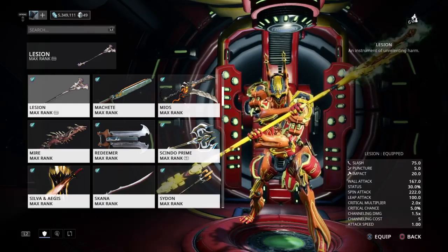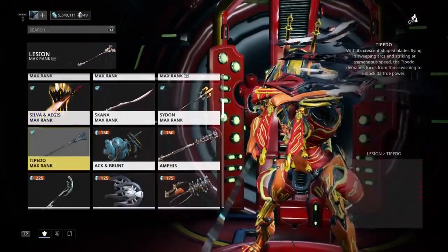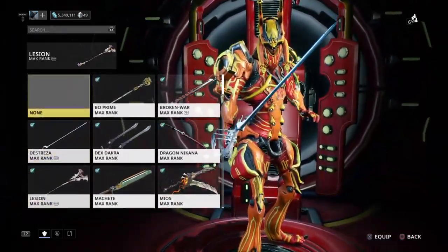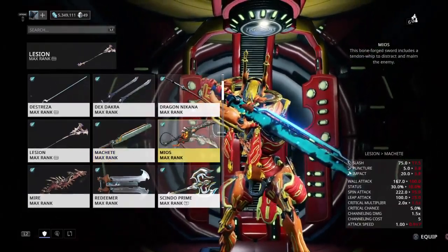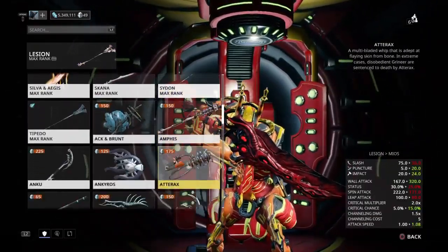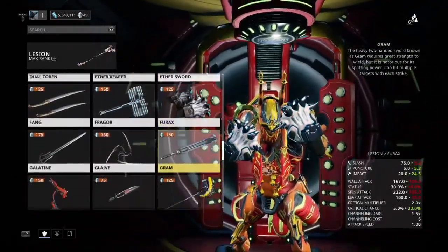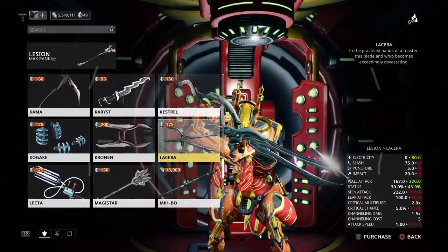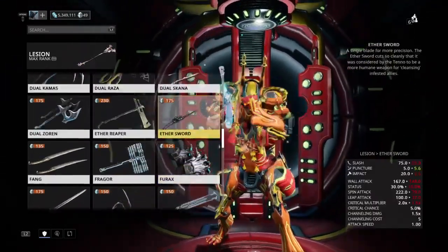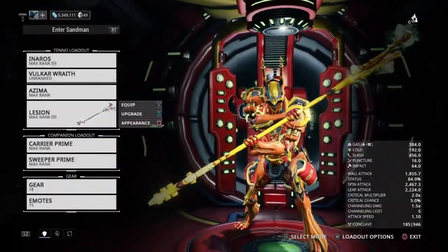Let me check if I have that weapon real quick. I know I used to once upon a time — and nope, I do not have it. I guess I'll just have to craft it if I want it, because I feel like it would be a waste of platinum to buy.